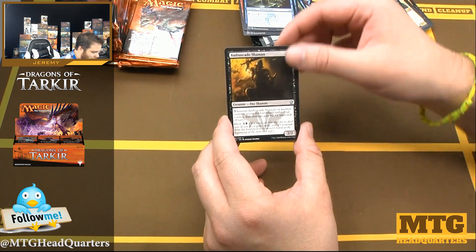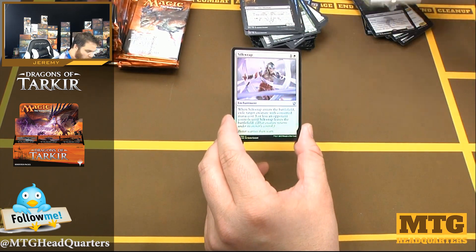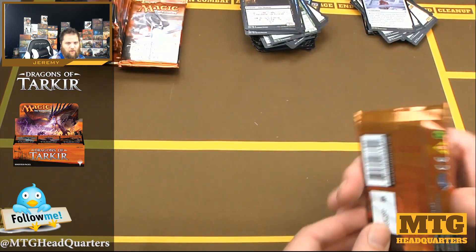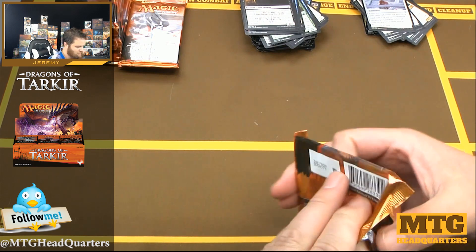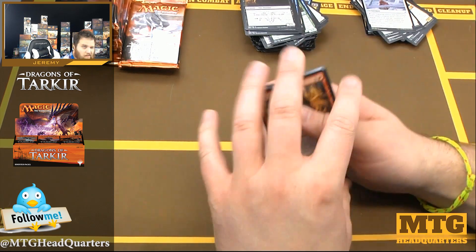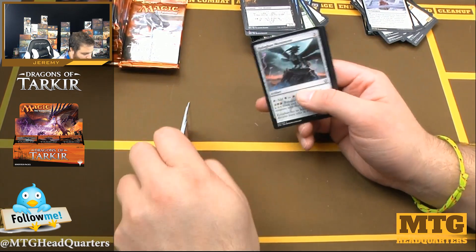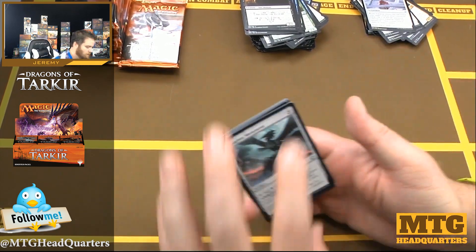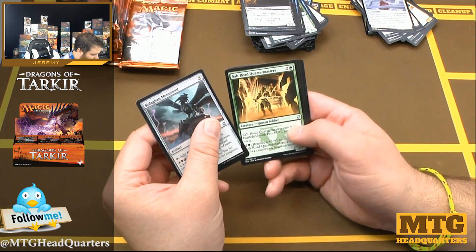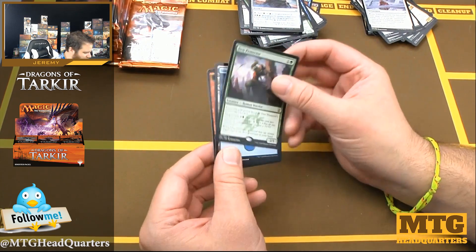Roast, Colossodon — wait — Highspire Artisan, Ambuscade Shaman, Radiant Purge. A foil Silkwrap — getting the premium foil on commons: foil Ultimate Price, foil Silkwrap. They're probably not worth a ton but there are people that want them; I can put them in HQ packs and people will be happy to open them, so it's a win all around. Kolaghan Monument, Salt Road Quartermasters, Skywise Teachings, and Den Protector — so strong, I forgot this card was even in this set.